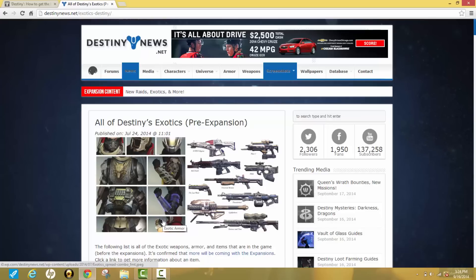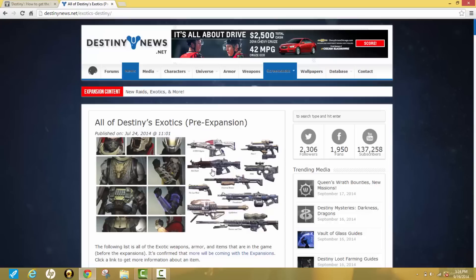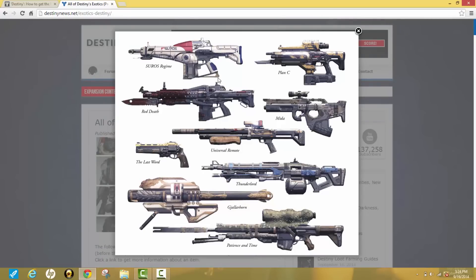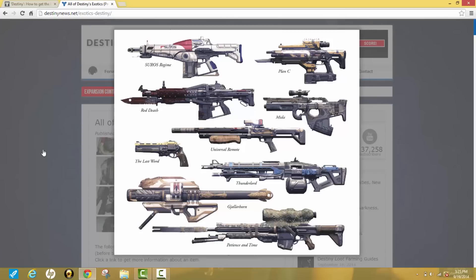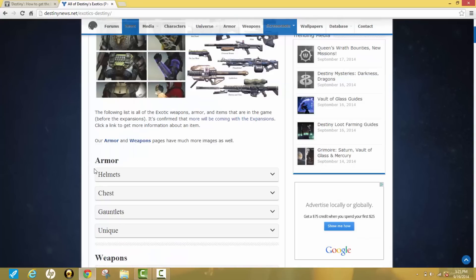I'm just going to show you what they look like and different ways you could obtain them, because they really do live up to the name. Here's a picture of some of the legendary equipment — chest plates, helmets, stuff like that — and here are some of the weapons. Not only do they look good and stylish, but they're also high in damage and many other things. They're the top tier of weapons and equipment, though the process of getting them is really tedious.